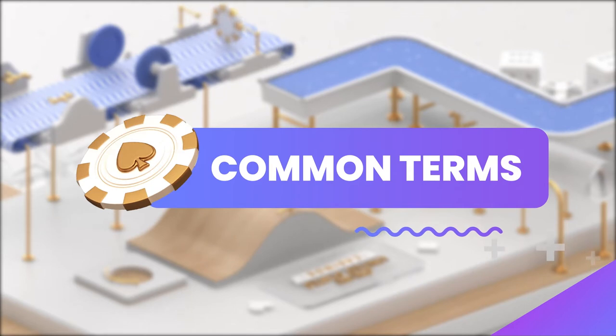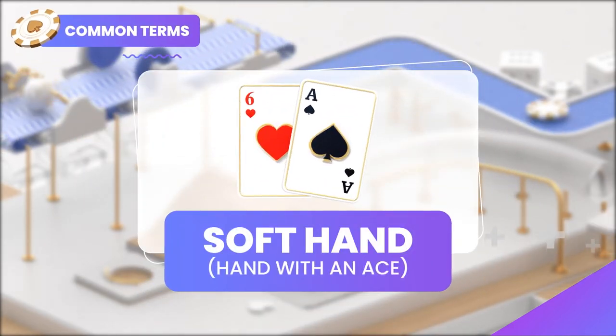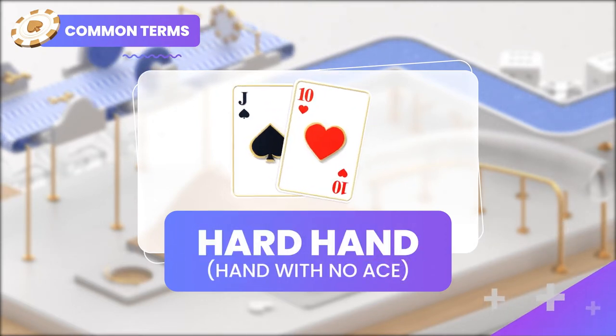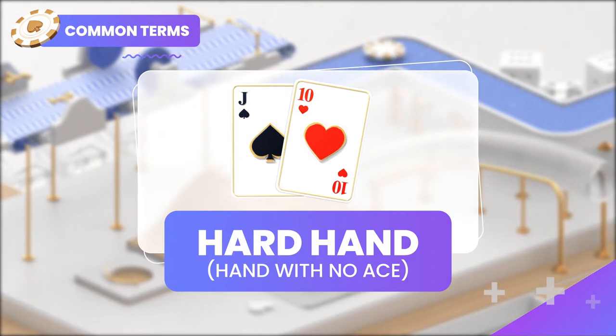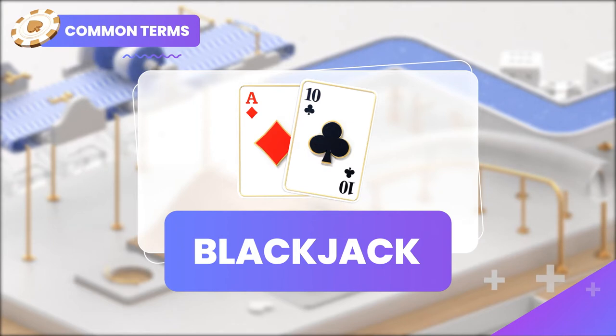There are specific terms in the game that you'll regularly hear. A soft hand is one that has an ace — think of it as a flexible hand since you can use the ace either as a 1 or an 11. A hard hand is one with no ace, and therefore its value is locked. When a hand has an ace and a 10, it's known as a natural blackjack, or 21.